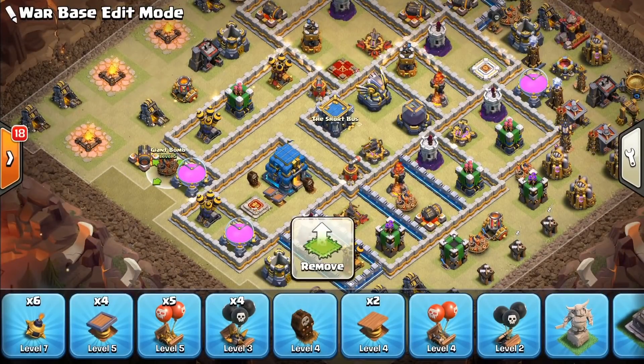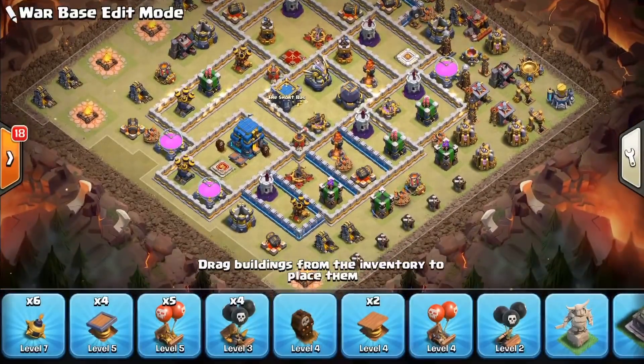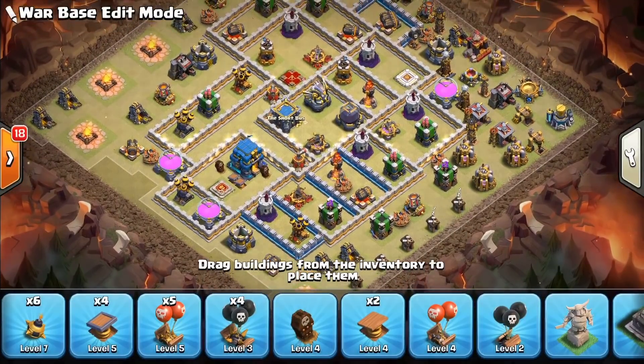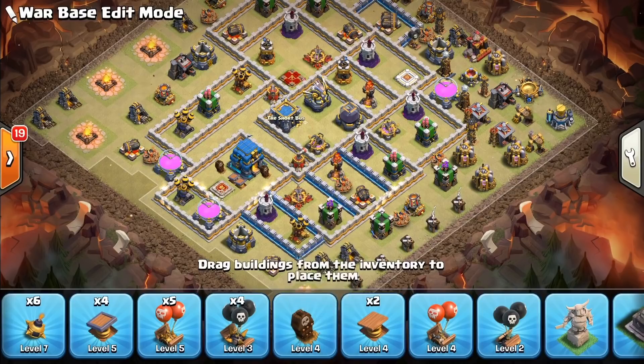With wall breakers or something. Or if this flank makes it all the way this far, they'll hit this — and hopefully that flank of bowlers and witches will go down.